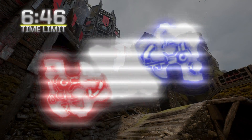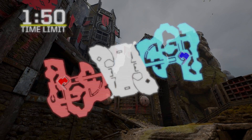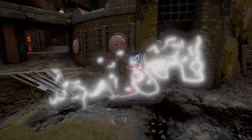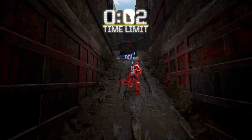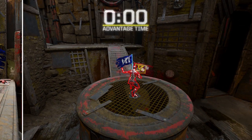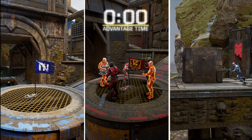Capture the Flag is played in two halves, as not all maps are symmetrical in design, and once the game hits half time, teams will switch sides. If one of the flags is still in play when the time limit has been reached, the game will go into advantage time, which lasts until the flag has either been captured, returned, or if both flags are put into play.